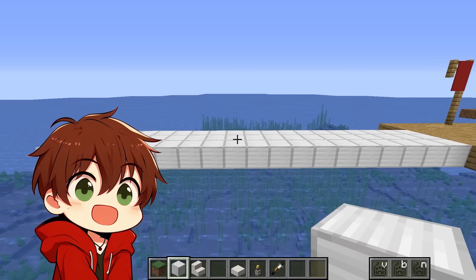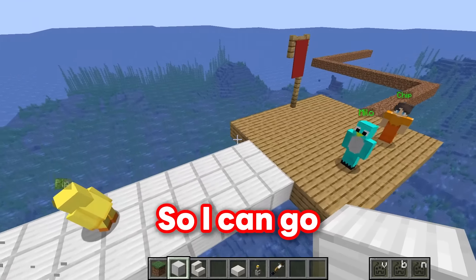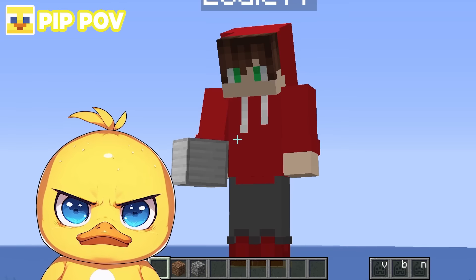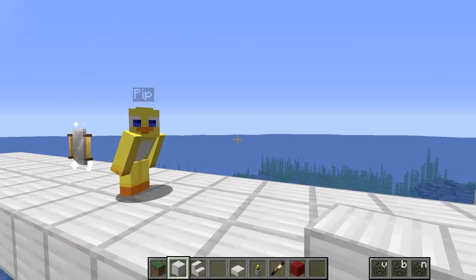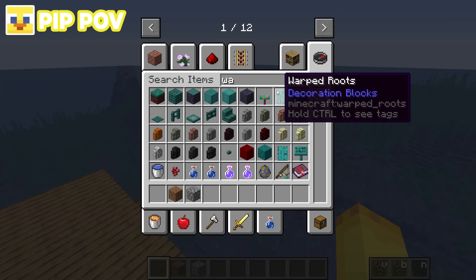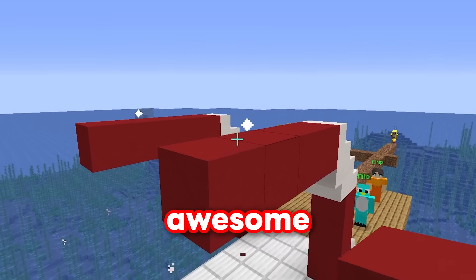I'm going to get a wand of symmetry and place it right here! This means if I place a block on this side, it also places it on this side! So I can go ahead and make really cool-looking bridges just like this! Why are you hacking with this wand of cinnamon? It's not called the wand of cinnamon! And it's not hacking! I'm allowed to do this, and you are too! Then I'll use that magic wand as well! I want to see what you can build with it! But while you're doing that, I'm building a really awesome-looking bridge!